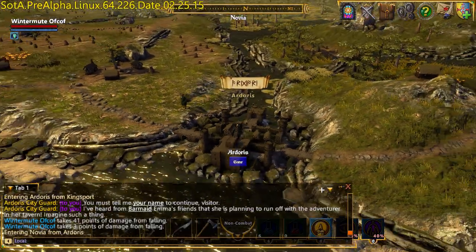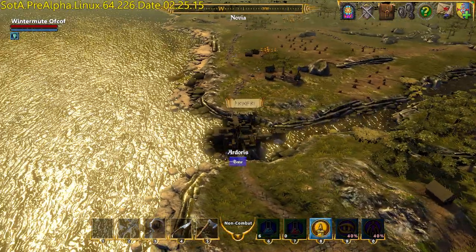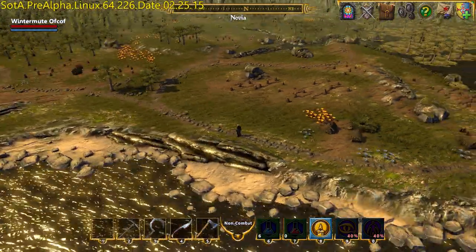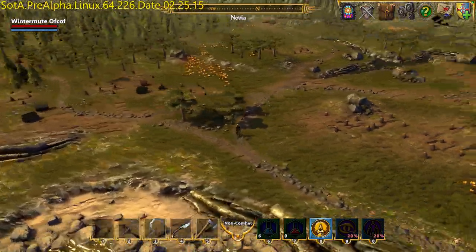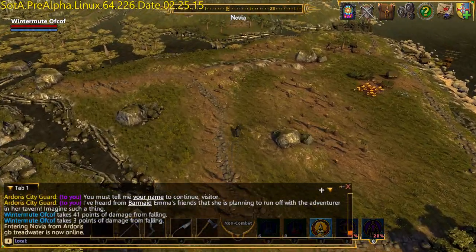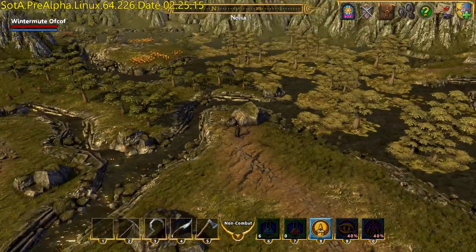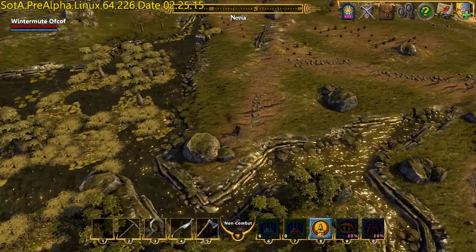Here we are in the Novia overworld map — complete with other players. How pretty is that! I think they have succeeded in making it look significantly different to the regular map, although the mountains are obviously very similar. It does look different.